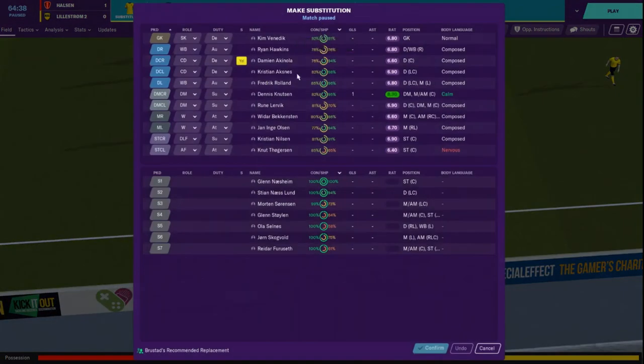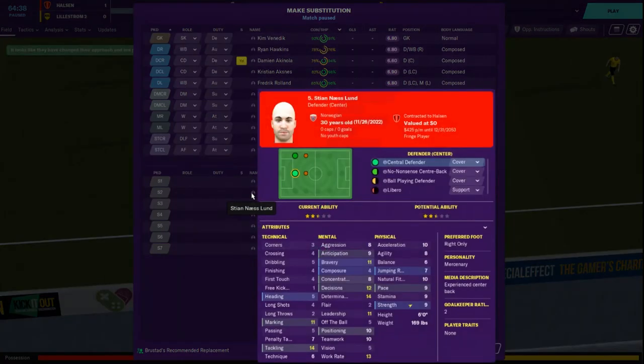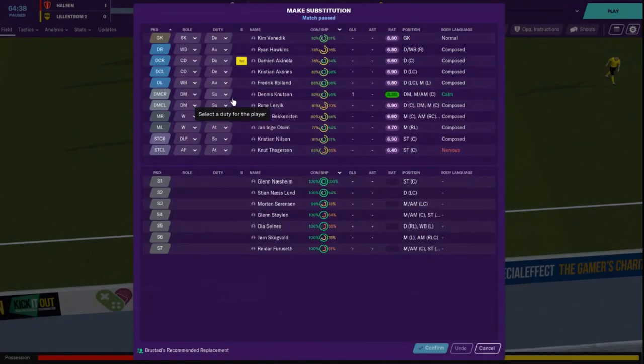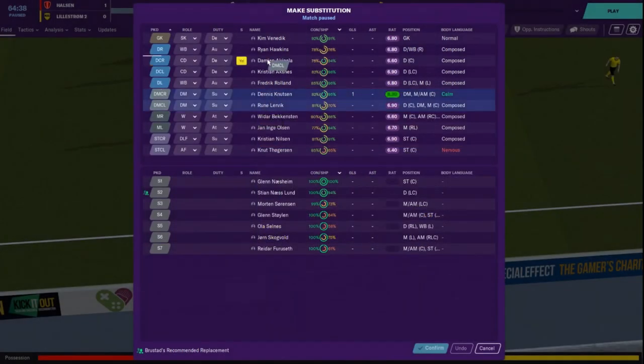Let's pull Acanola off - he's playing a six in his debut, pretty happy with that. Neslund - I don't really want him in the center. Roland - five, five, ten. He can't head for shit either. Lurvick - we're going to drop you back.